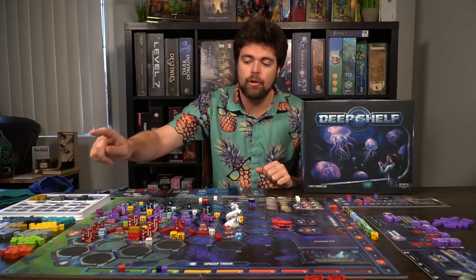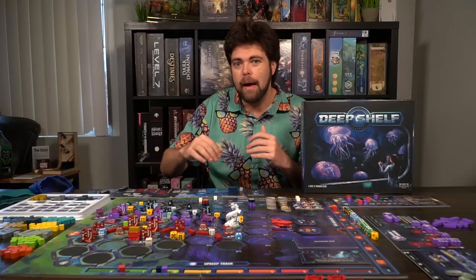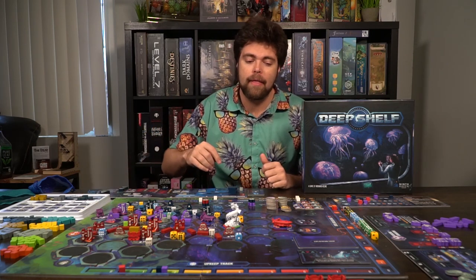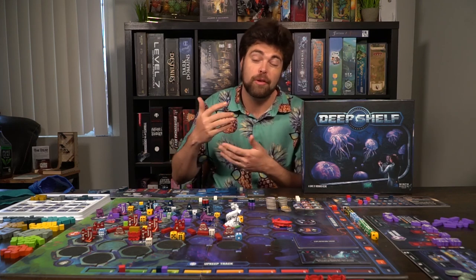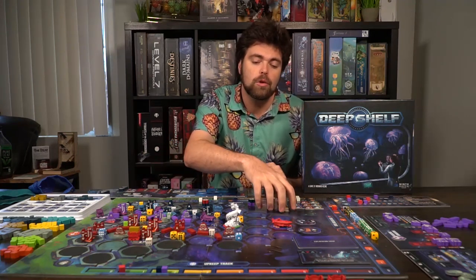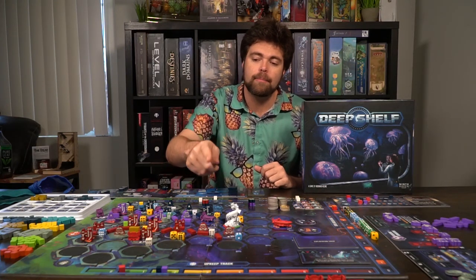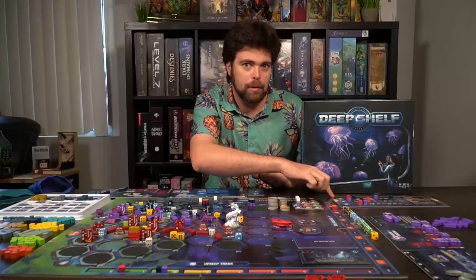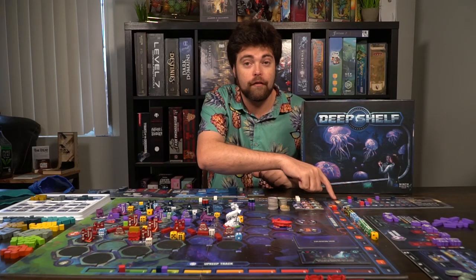Set up start locations for each player and place certain tiles based on where people set up. At the very end of the board are two unique spaces giving bonuses either at end of game or when you reach them. Set the pool of credits in reach of all players, then set up the upgrade track, placing each player's cube on the far left side of the board where you upgrade the three different ologies.